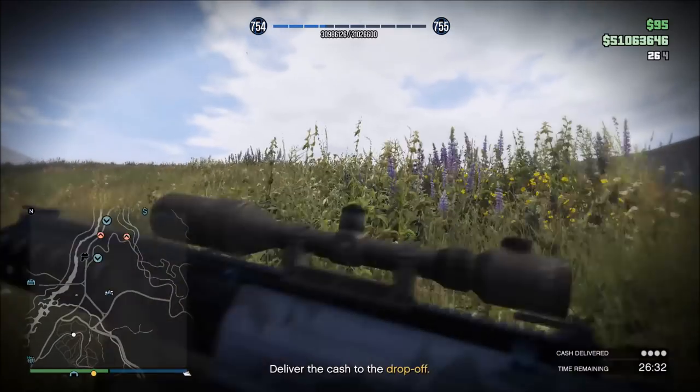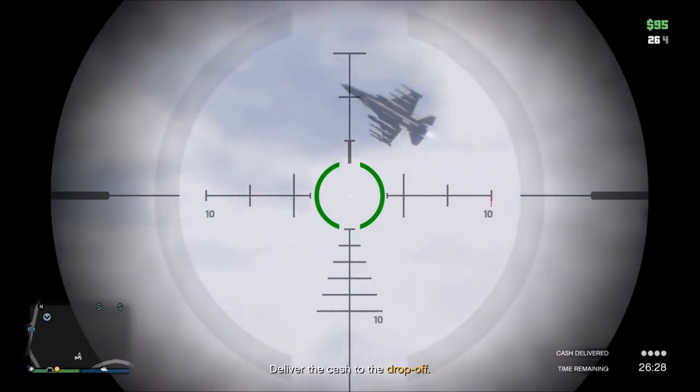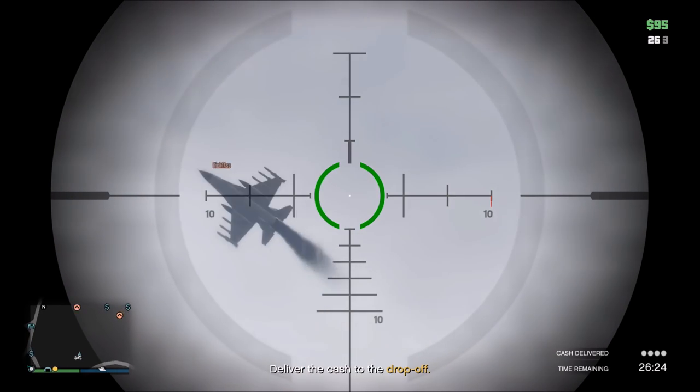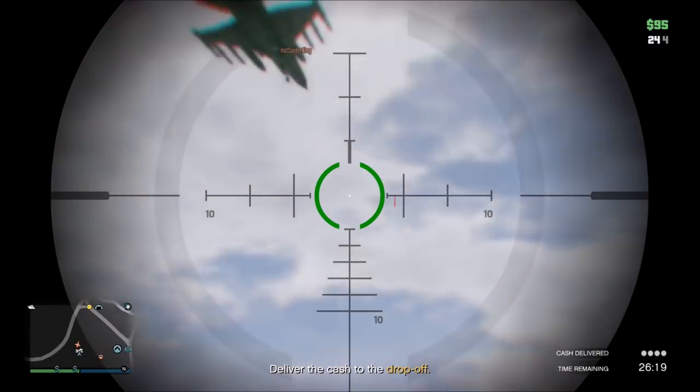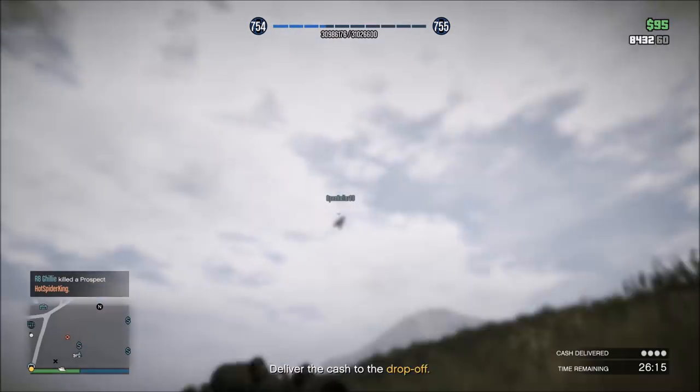The first and most obvious one is the Explosive Sniper Rifle. This thing will take out Hydras and Lasers in just two shots, and the more armored planes like the Pyro and the Starling in just three shots. Jets that come after an Explosive Sniper user will not be flying very much longer. If you're trying to sell cargo in public lobbies, I highly recommend putting these on just in case things go wrong.